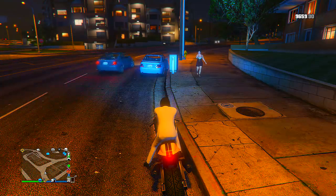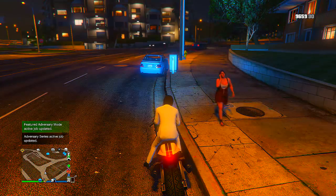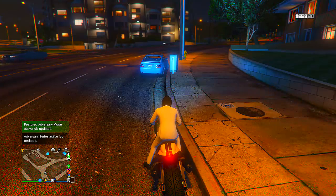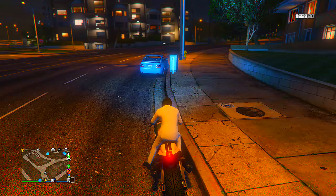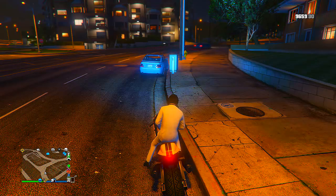Once you've exited the vehicle you should be on foot inside the MOC. Run over to the command center and sit in the chair — you have the option to use the turret on your MOC, so choose that option. It will bring you inside a turret view, and you want to shoot your Faggio which should be on the street nearby. This is the reason we parked near the Mors Mutual Insurance Building. Just shoot the Faggio and destroy it — and that's all you have to do; that has duplicated the vehicle.